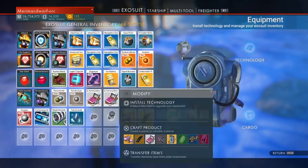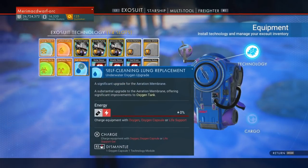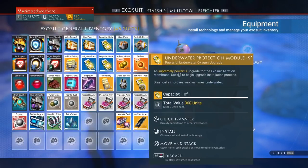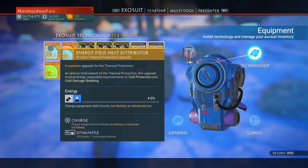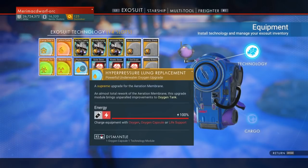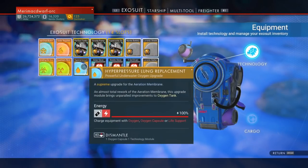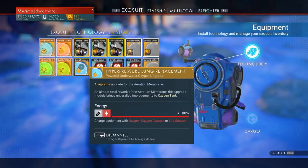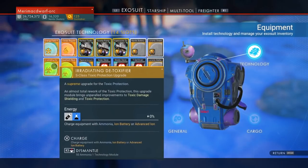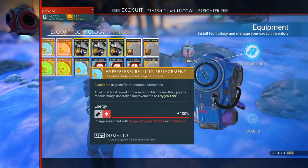I'm going to go ahead and install it into my exosuit tech. I have a B-Class underwater protection, but we're going to get rid of that and install the S-Class. One thing people have asked me: you only want one upgrade module for each hazard. If you install more than one, it doesn't help — it just takes up extra space. The shield only lasts the same amount of time; it never increases if you install more. You can install up to three before they stop working at all, but it won't help you to have more than one. So you just want one underwater breathing module, one radioactive, one toxic, one cold, one hot. And as you can see, I now have S-Class for all of them. Pretty sweet.